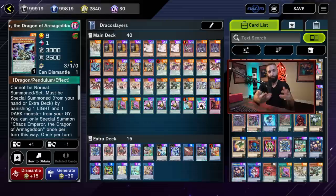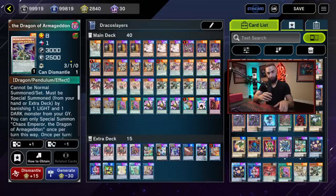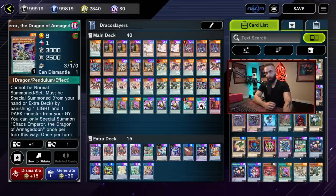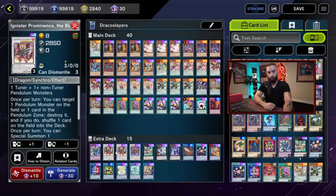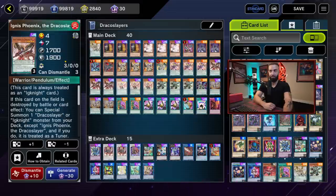Chaos Emperor Dragon at 3000 attack going second is also very relevant. People might think Kashtira will lock you, but they're going to lock your monster zones — not your scales. They won't know what you're playing right away. By the time they check the extra deck it'll be too late; they'll have already committed to getting rid of the scales. Branded Beast helps you get rid of that lock easily, and cards like Ignister and Baron let you get rid of lock cards as well.